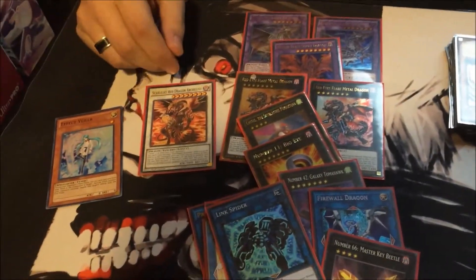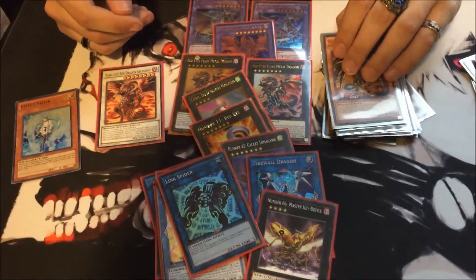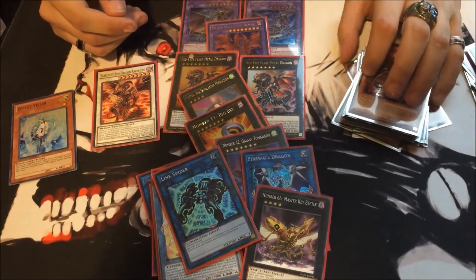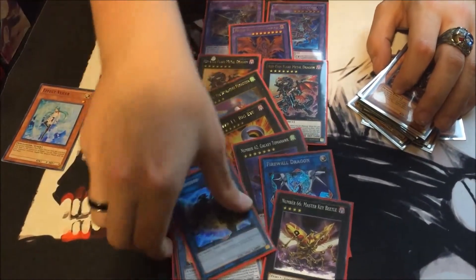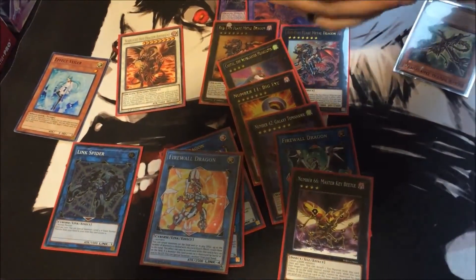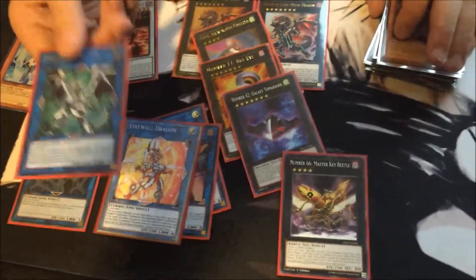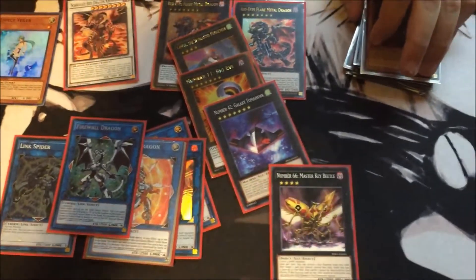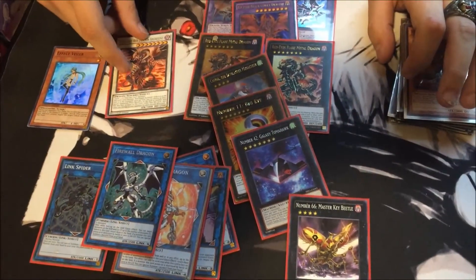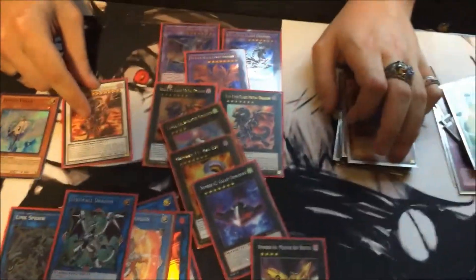That's the Red-Eyes deck! Any shoutouts? The Team Samurai guy — this deck is pretty much a rip of his, other than the White Veil, Solemn Warning, and maybe one other card. Go watch the Team Samurai guy. By the way, some cards here are proxies — we're college students and cards like Firewall Dragon are expensive. Send us money! Hopefully that reprint comes soon. Hope you guys enjoyed the video — leave questions in the comments, leave a like, subscribe, and we'll see you in the next video. Have a nice day!